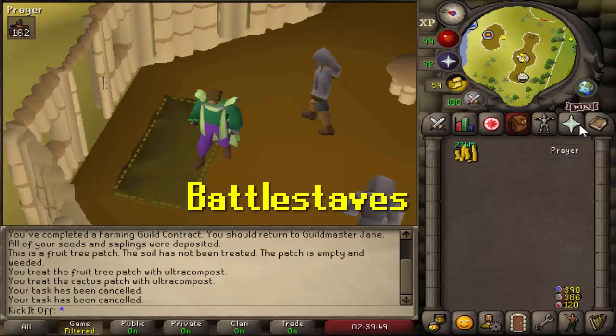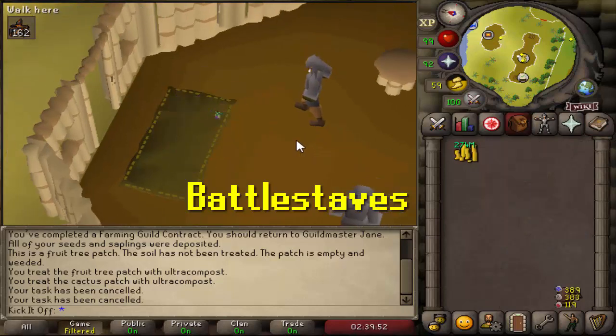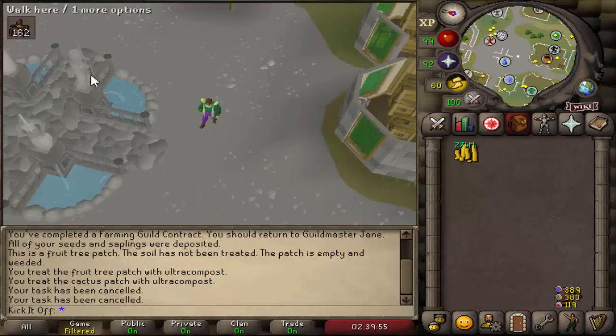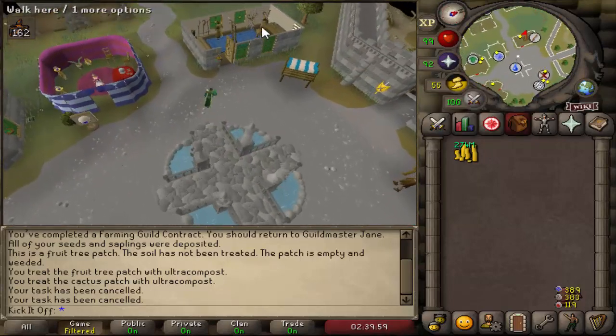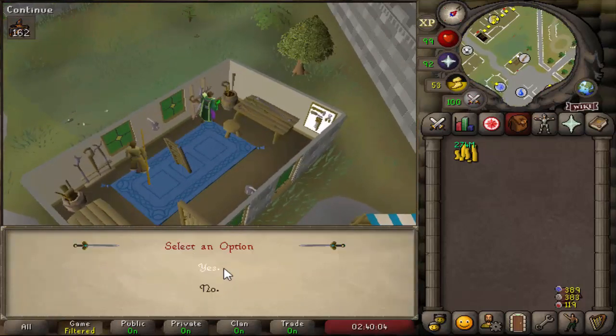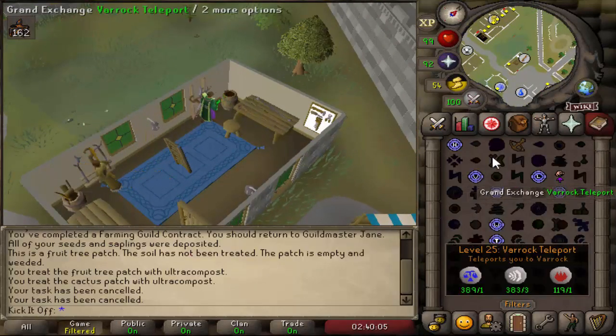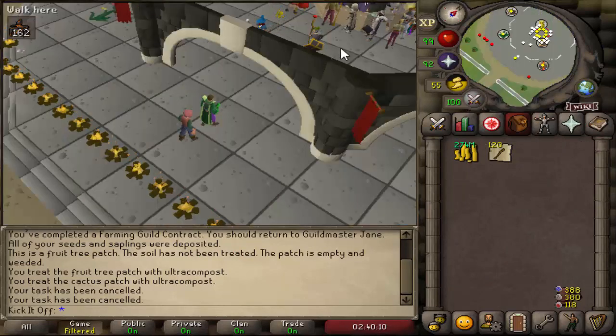Up first is buying Battlestaves from Zaff in Varrock at a reduced price. Every day you'll be able to buy 15, 30, 60, or 120 Battlestaves in one go at a cheaper price of 7,000 GP each. The amount depends on which tier of diary you've done and scales up from easy to elite. You can then sell these Battlestaves on the GE straight away for an instant turnover of between 17k and 132k at current prices, depending on exactly how many you bought and what tier of diary you've done.